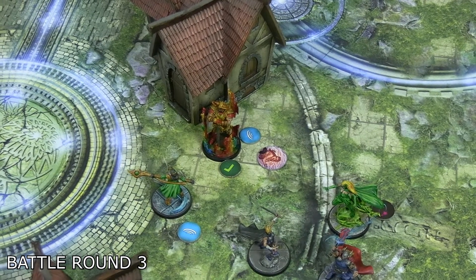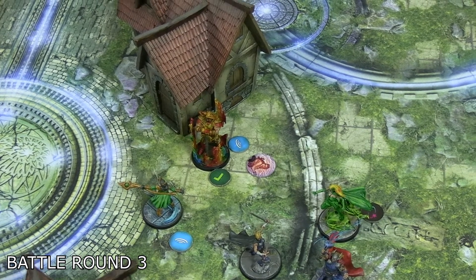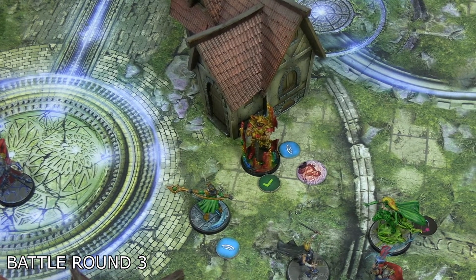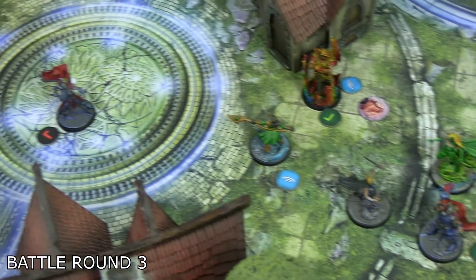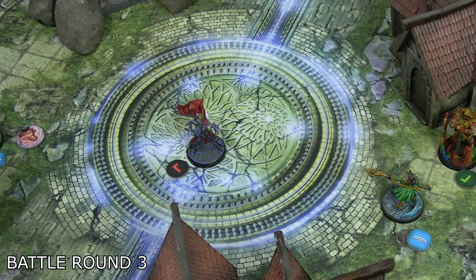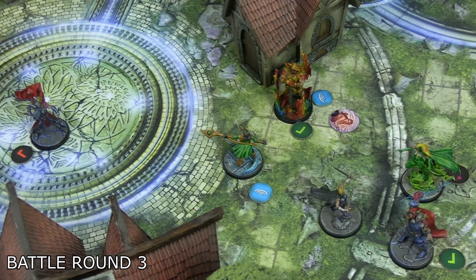Heimdall activated and only really used one of his actions meaningfully. He moved slightly and spent three on Guardian of the Bifrost to teleport Loki within two of his current position. This puts Jane Foster Thor within range of Heimdall's Ice Blast — a beam three, four dice energy attack — so that might allow some chip damage as the turn continues.